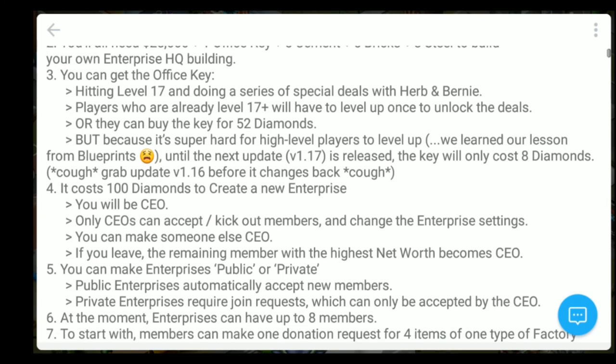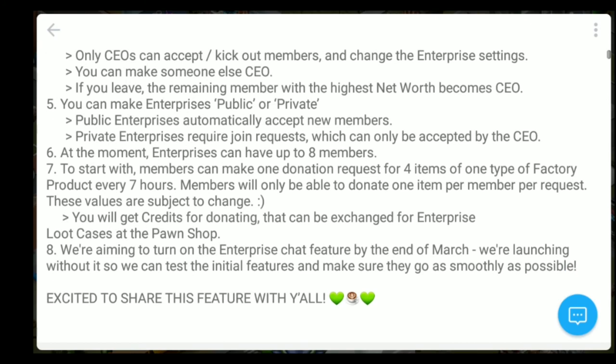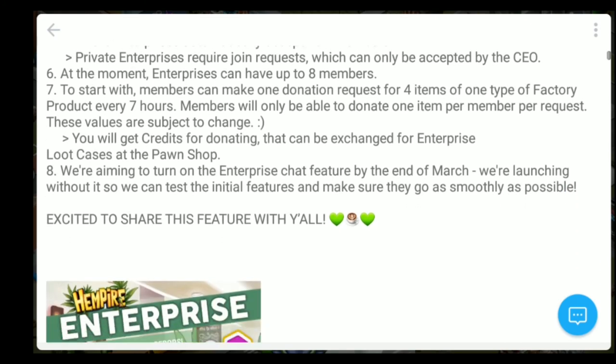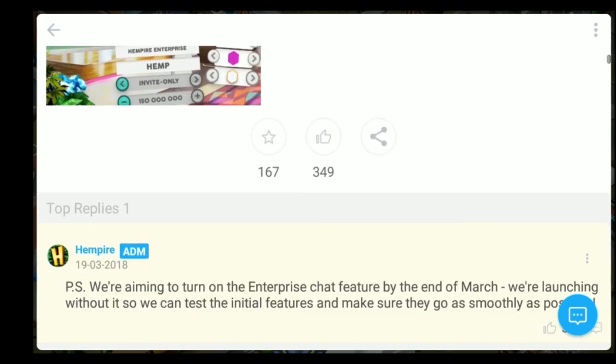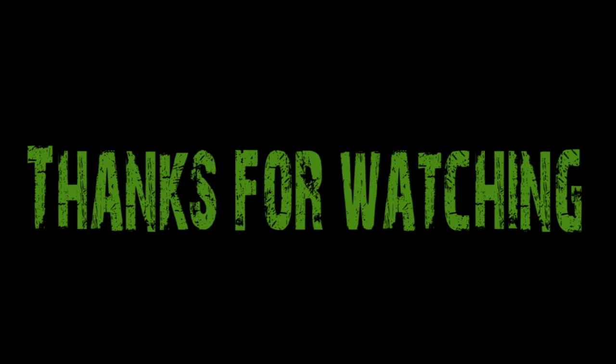It says here you will need $25,000, an office key, five cements, five bricks, and three steels to build an enterprise HQ building. To get an office key you can follow the tips in the cafe. Make sure you check out all the newsletters and newsfeeds that the admins and Empire members post. That's it, Empires! I will try to post more helpful videos of this awesome game whenever a new feature should be highlighted or explained. Have a great weed day!